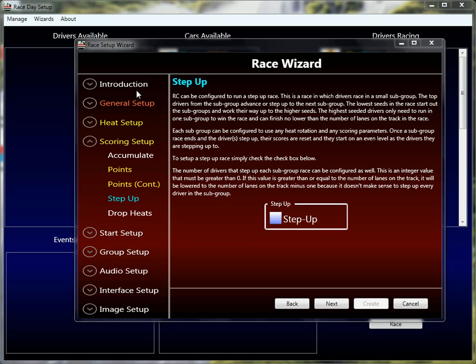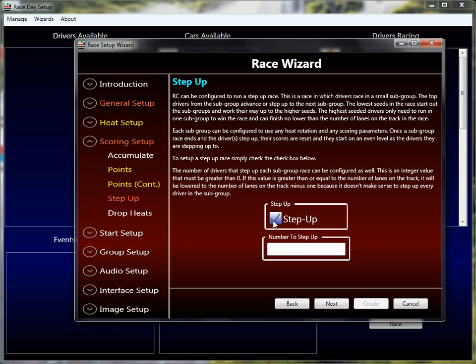This tutorial is just going to explain what a step-up race is and how to configure it. As you can see, I'm on the Race Wizard step-up property. How to configure it is as simple as clicking this checkbox on or off. When you click it on, you get a second property, which is the number of drivers to step up. We'll talk about that in a minute, but most importantly, let's talk about what a step-up race is.